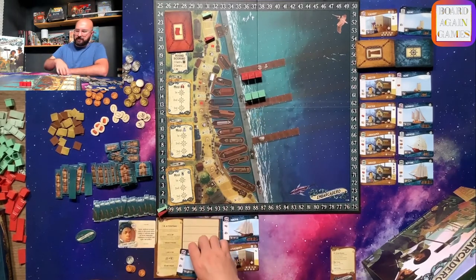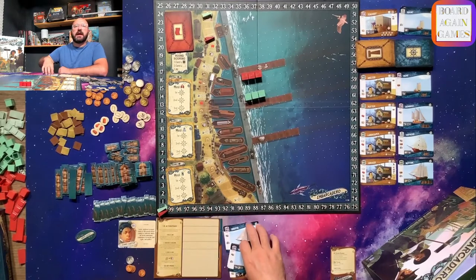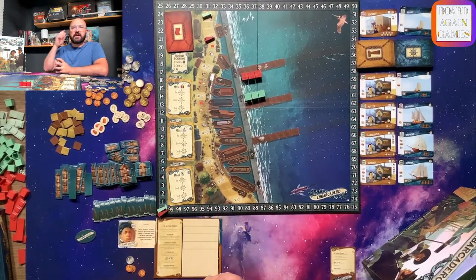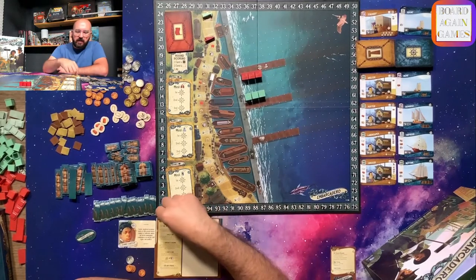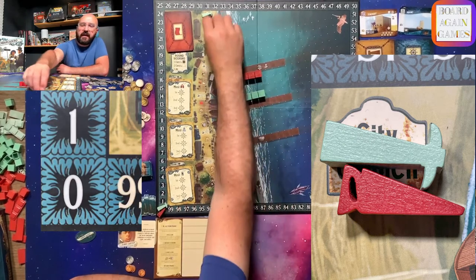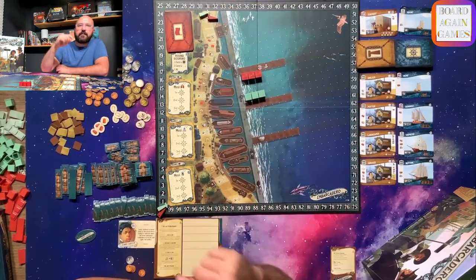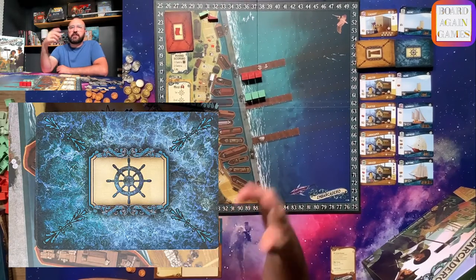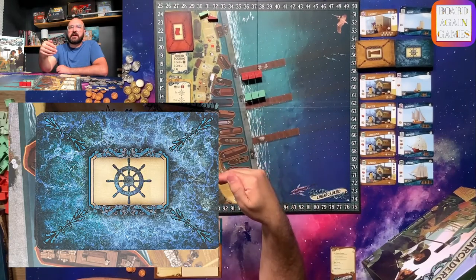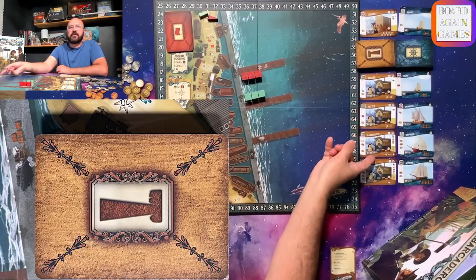Set the character card next to your player board. Each player should also take $15 from the supply to start the game. Set one of their tracking tokens at the zero space on the score track and at the zero space on the council track. Shuffle the ship cards, dealing four to each player, then set four below the ship deck. Do the same with the building cards.